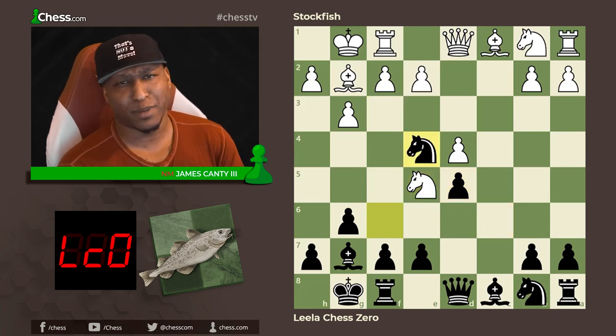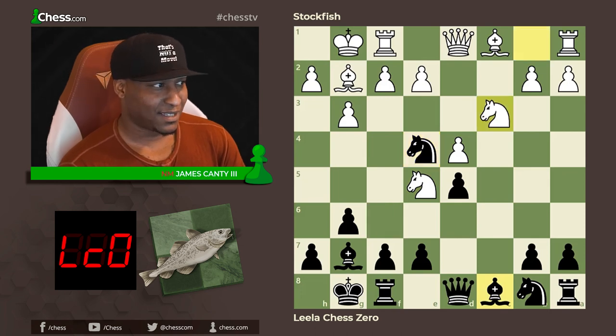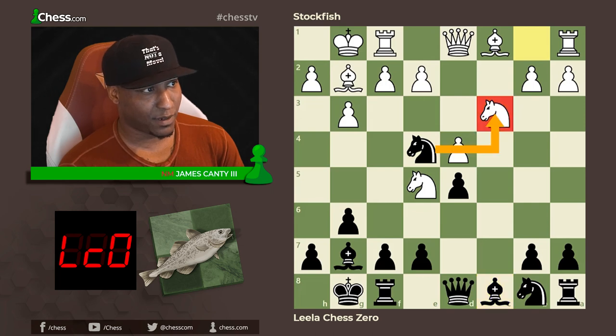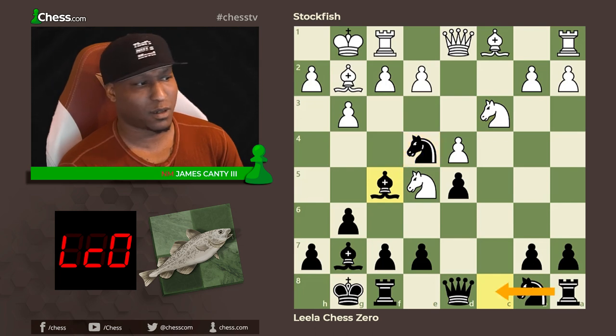After e5 there's knight to e4 — this is all theory, by the way. You also have a knight c6 option, a knight to g4, and bishop f5. Knight to e4 — still symmetrical — and knight to c3. I can break symmetry right now by playing knight takes c3, or I can play bishop f5, which defends the e4 knight and develops at the same time, opening up the rook to go to c8.